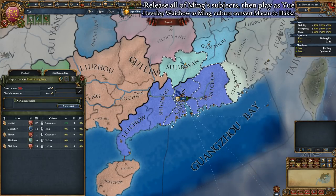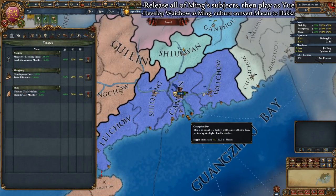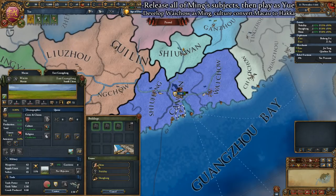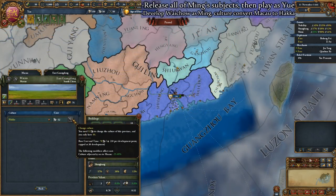Once situated and in control of your country, we will state the territory of East Guangdong. We will then assign several estates to the stated territory. After our stated provinces have estates, we will demand administrative, diplomatic, and military monarch power. With the extra monarch power this provides, it's time to culture-convert the province of Macau to Hakka culture.